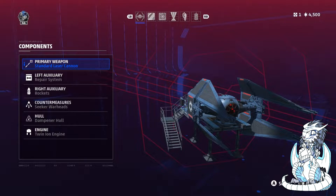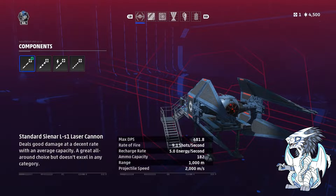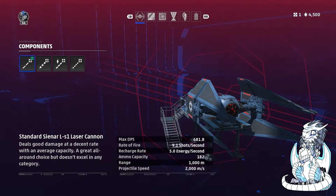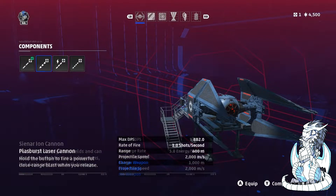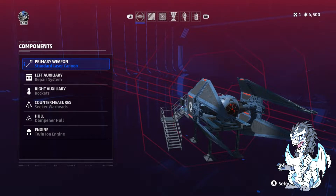So here's what we're going to do and how we're going to load it up. First off, you'll want to be running standard lasers. This will help with our secondary weapons, and honestly, after trying Plasma Burst and Ion doing rapid fire, I just prefer the standard lasers. You're free to opt for what you want, but standard is the way to go.